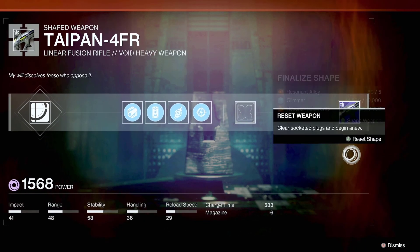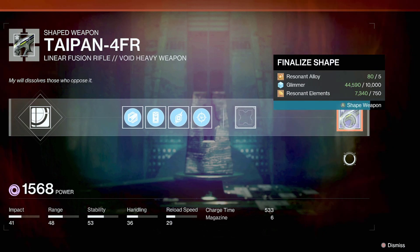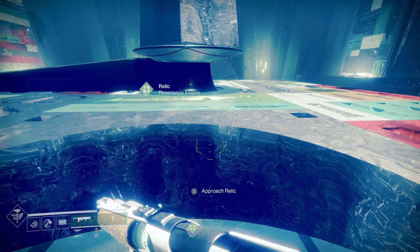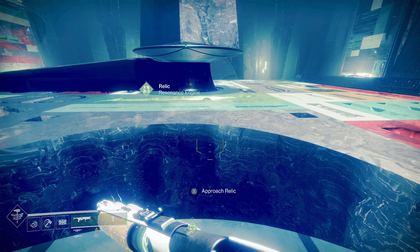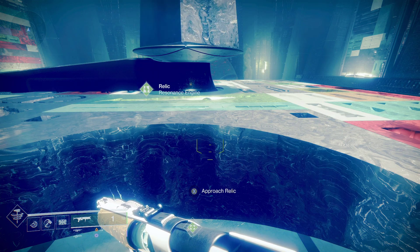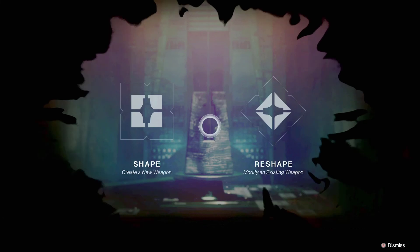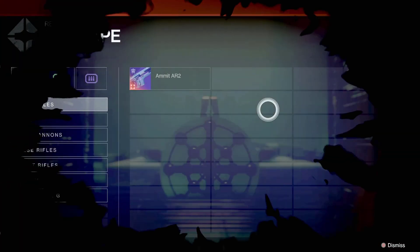Come here and shape the Taipan. Once you craft it the first time, your next mission is to find a place with lots of ads — like the Shuro Chi encounter in the Last Wish raid — and kill them to level the weapon up. You want to get it to around level 14, which is where the good perks unlock. Then come back to the crafting table and reshape it.